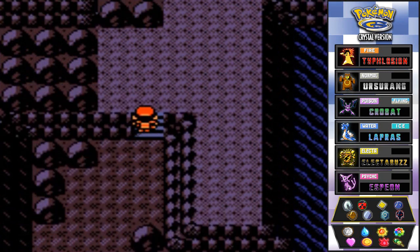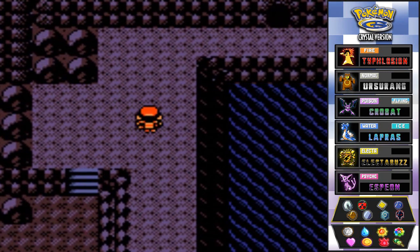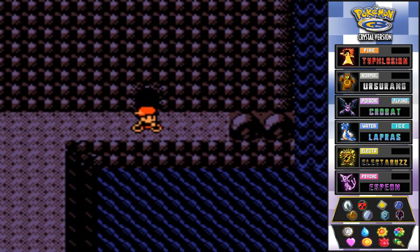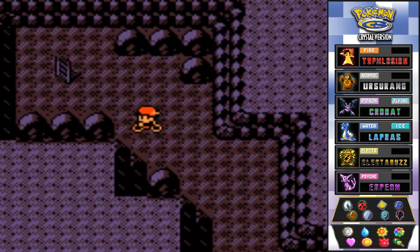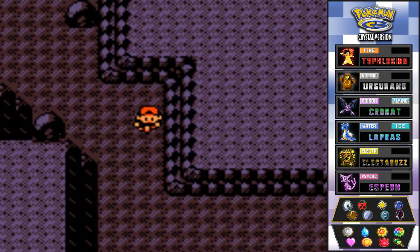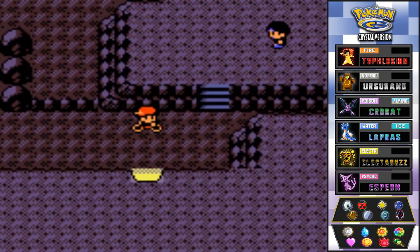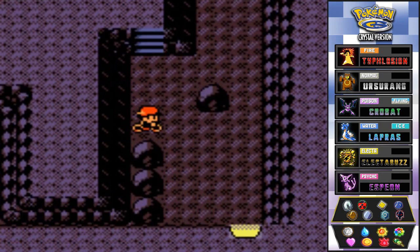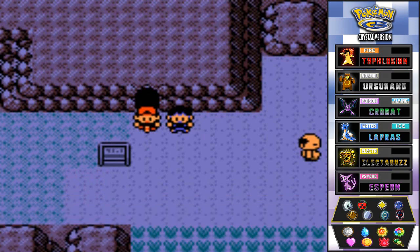There are three rooms to Mount Mortar, and every single one of them is close by so you don't have to worry about finding the others. We're just going to explore every single one of them and then it'll culminate to the goal area we need to get to. We need Strength for this one, and there are Pokemon trainers here too. If you go right here, you're going to the other side of the waterfall. As you can see we're now in Route 42.